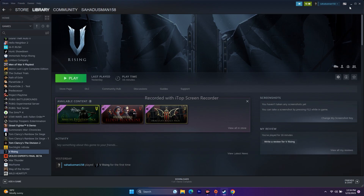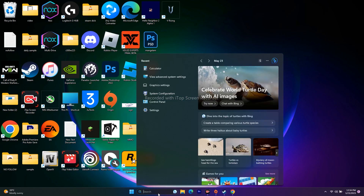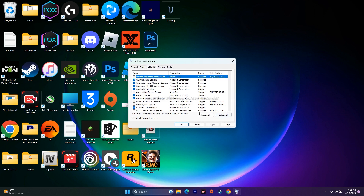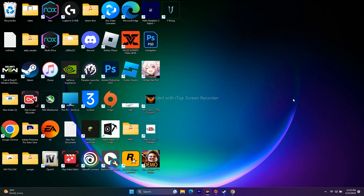Next, perform a clean boot. Go to Search, open System Configuration, go to Services, check 'Hide all Microsoft services,' then click Disable All, Apply, and OK. If a restart is requested, go ahead and restart. Once done, open Steam again and see if the issue is resolved.